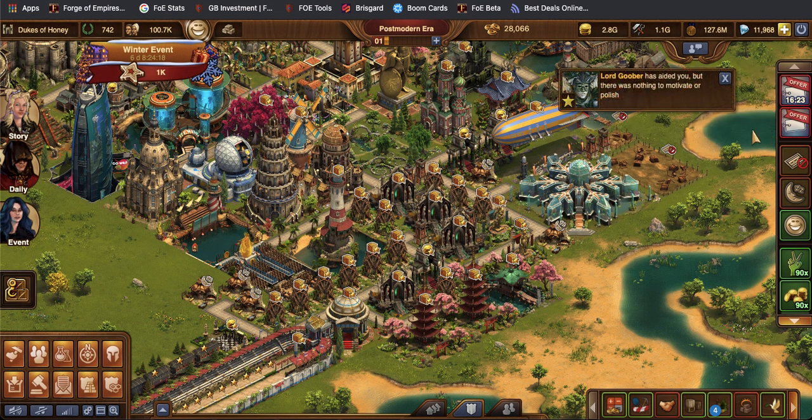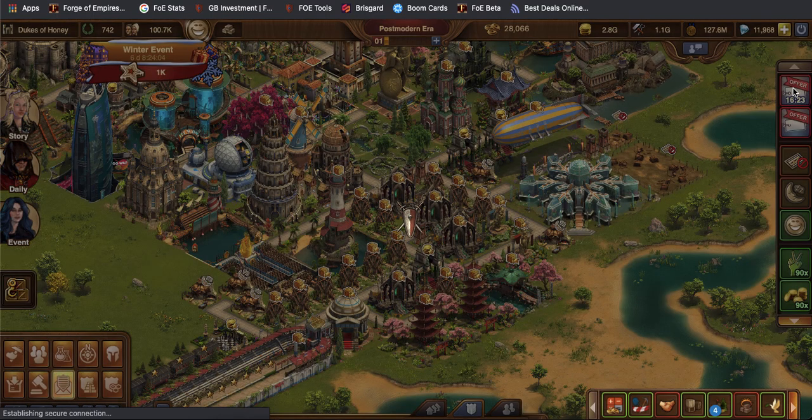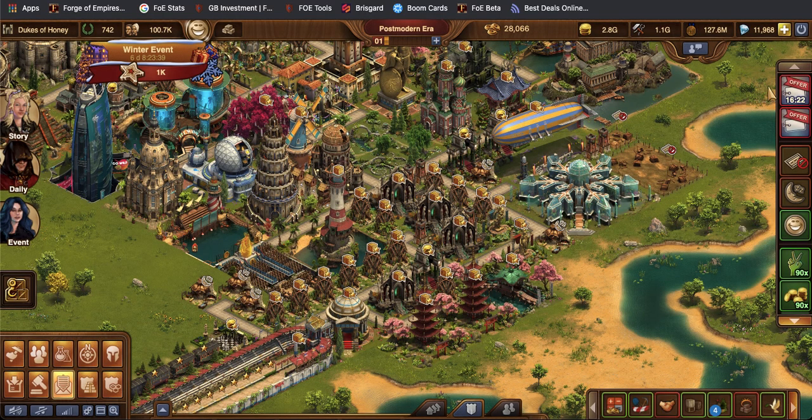These next two buttons are normally available on mobile too, just as two separate little button features that don't look like this. They have to do with special offers and show a little timer. If you click on them, you can check out what they're offering — like purchasing diamonds, or certain buildings, or in this case a pack. For example, they might put out the Essane Asylum where you can buy upgrades for so many diamonds, and that'll show up in this area.